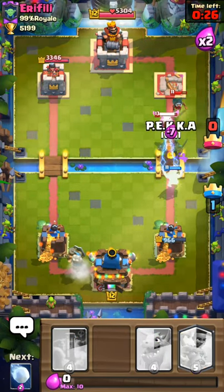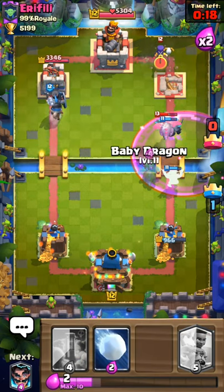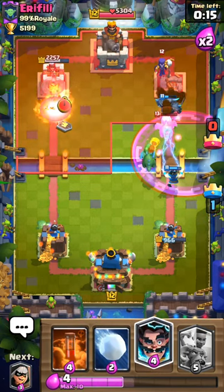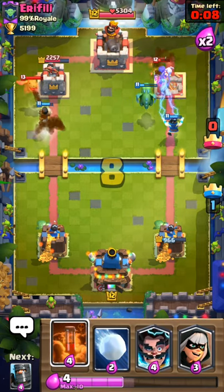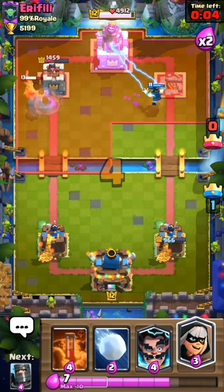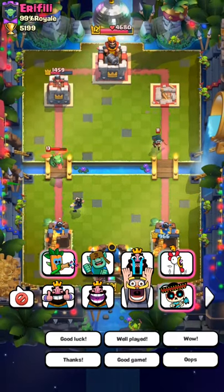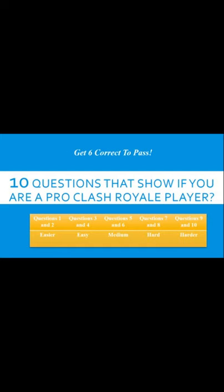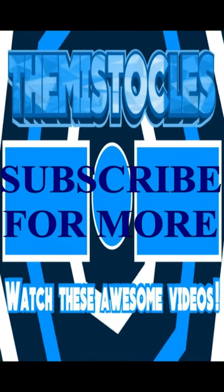We're not gonna let him take the tower so easily, and I'm gonna start to push on the next lane. He lets that go, so I'm gonna pressure his left lane like this - make him focus on both lanes, which won't let him take my tower on the right. Good game, it's gonna be a good game, and well played. We beat Riffy the Empire of Sun as the bridges were falling down.